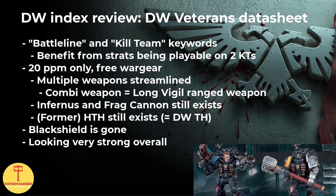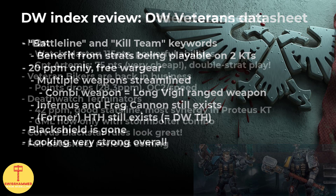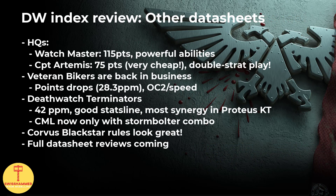More on this in the dedicated kill team guides I will be releasing in the near future. Looking at the remaining datasheets, for HQs the Watchmaster can attach to both a Proteus kill team and Death Watch veterans, and he comes with two great abilities. Strategic Knowledge allows the unit to shoot and charge after advancing and falling back, and the Watchmaster ability allows you to increase your opponent's stratagem cost by 1 CP after it has been used. Together with his solid stats line and costed at only 115 points, this makes him a very good pick overall.